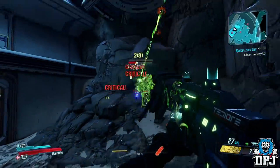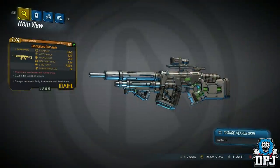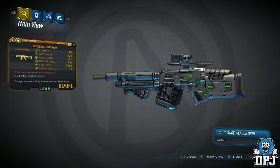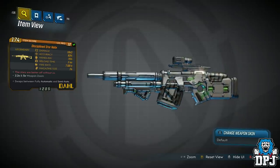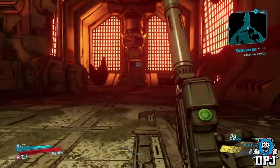My pal has also had this weapon drop here too. I can confirm the Smartgun XXL is exclusive to Gigamind. I'm not sure about this weapon though — the Disciplined Star Helix. Again, a very decent and unique weapon.